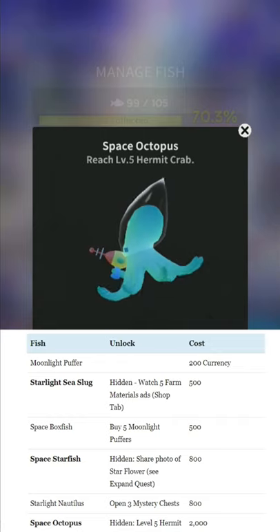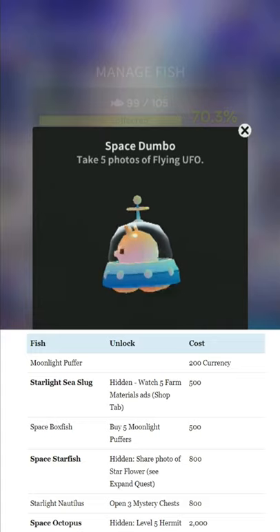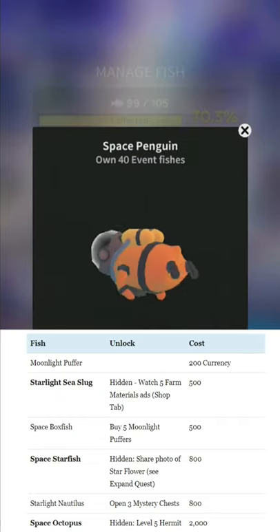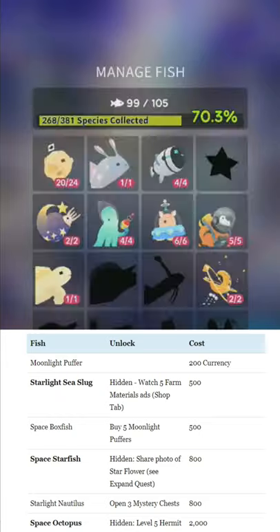Space Octopus with his laser beam — reach level five of the Hermit Crab; you'll probably do that very quickly. Always level up your Hermit Crab as fast as you can; it pays dividends very quickly. Space Dumbo — take five photos of the flying UFO; very cute, best Dumbo so far by a lot. Space Penguin — own 40 event fish, just any 40.